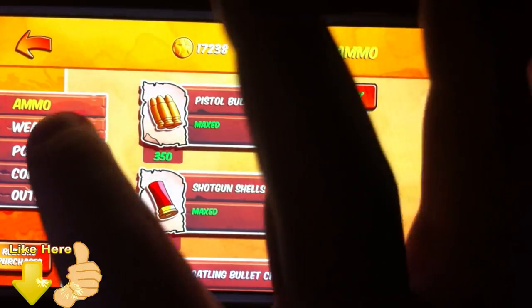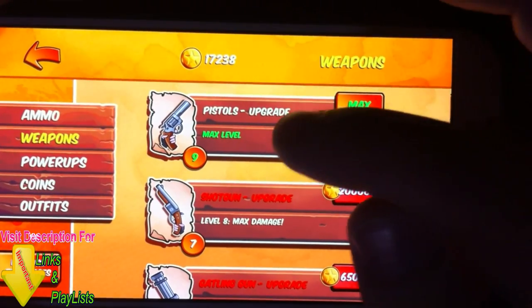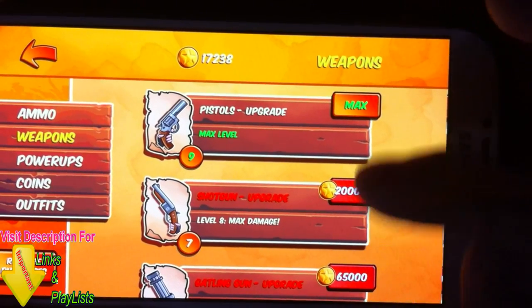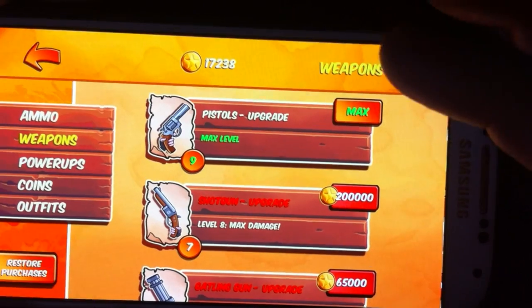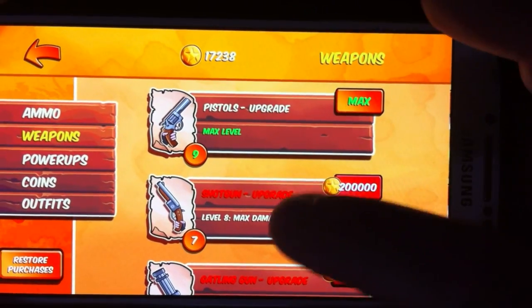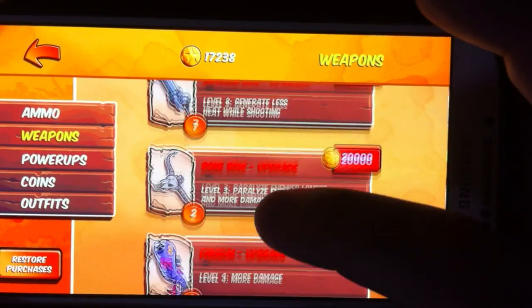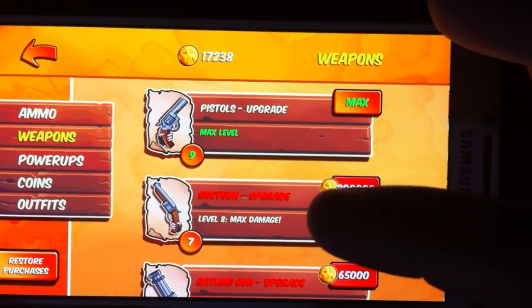Another thing is the weapons themselves. The default weapon you should try to max out first is the pistol — always try to upgrade the pistol, followed by the shotgun. The other weapons are secondary. In terms of upgrading priority: go pistol first, then shotgun, then the gatling gun, and the rest aren't really necessary.